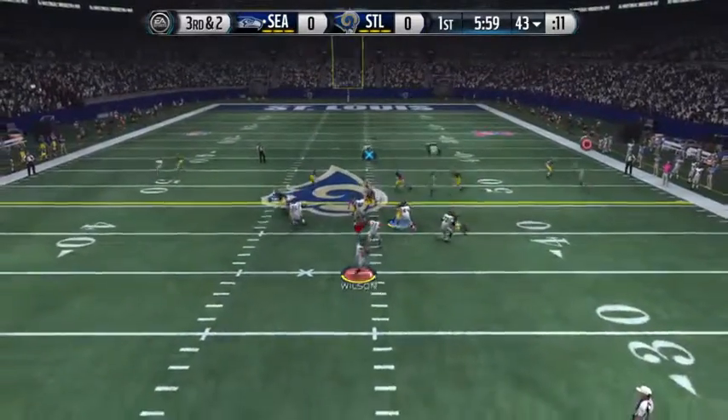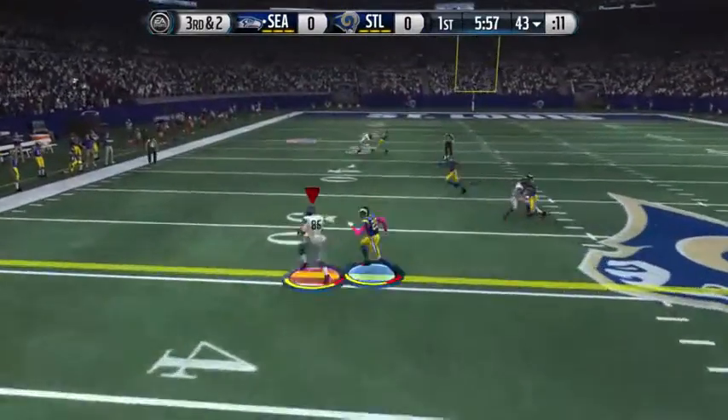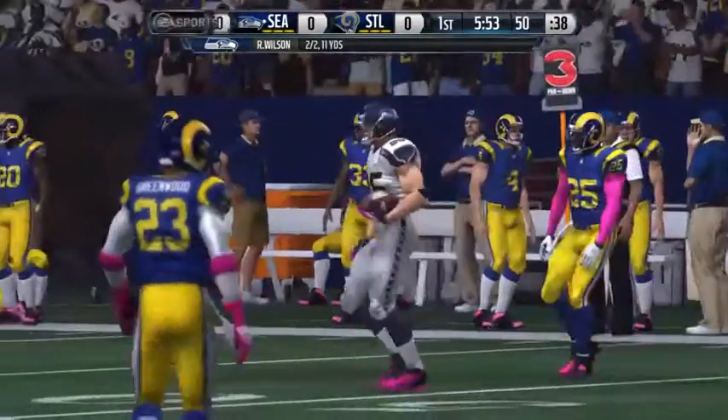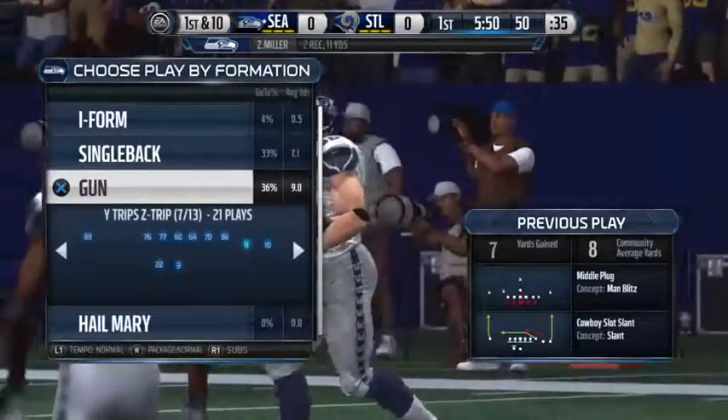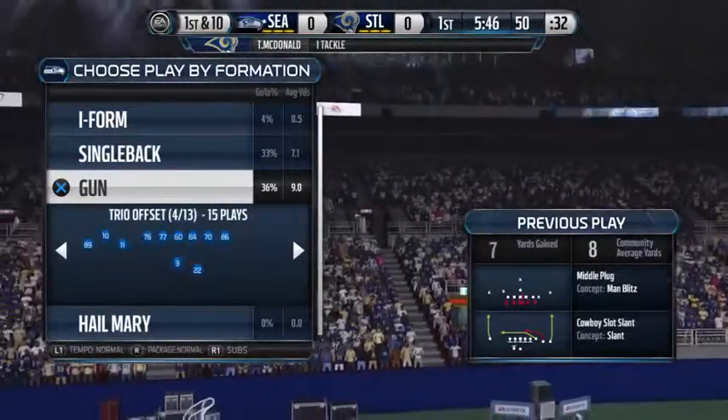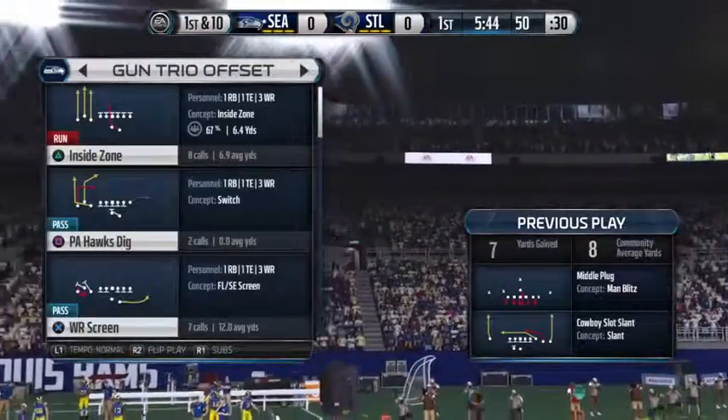Third down and two. Wilson throws to his left and is tackled down after picking up the first. When you keep picking up first downs like this it gives you confidence, but maybe most importantly it gets the defense sitting over there wondering what's coming next.